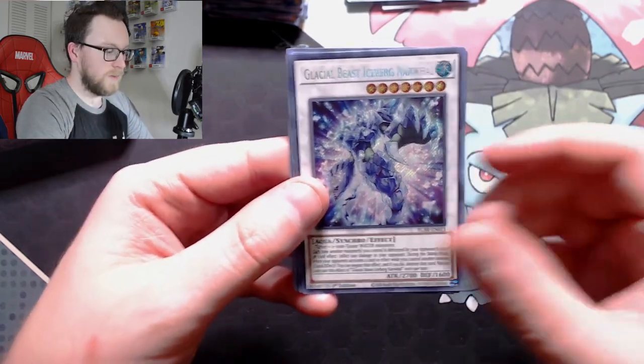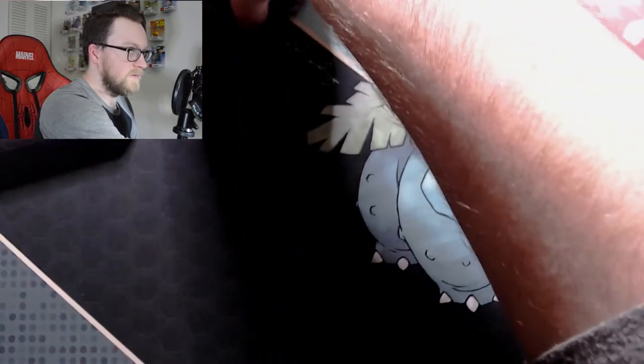Not the best card to end a box with, but I'm happy we have one nonetheless. This was a hell of a box — a pretty good box. Pulling the Invocation, Numeron Network, Numeron Calling, Number C1 Numeron Chaos Gate Sunya, and a whole bunch of the fossil cards we were looking for — I could not have asked for a better box. The only thing I didn't get was the Chaos Dragon, which would have been amazing too, but these are the cards I was really looking for. Super happy with them. Thank you for sticking around to the end.